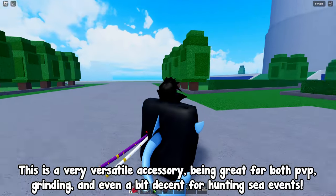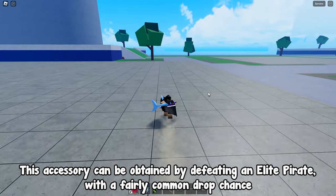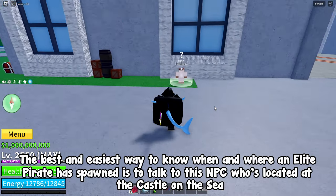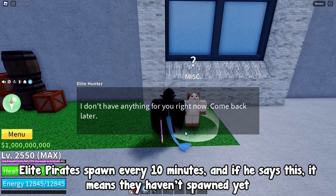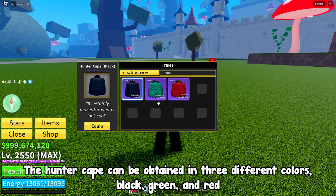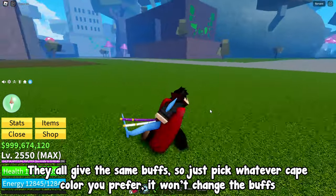For number 3 on the list, it's the Hunter Cape accessory. This is a very versatile accessory, being great for both PvP, grinding, and even decent for sea events. It can be obtained by defeating an Elite Pirate with a fairly common drop chance. Unlike bosses, Elite Pirates don't always spawn at the same location — they spawn at different islands in the third sea. The best way to know when and where one has spawned is to talk to an NPC located at the Castle on the Sea island. Elite Pirates spawn every 10 minutes. The Hunter Cape comes in three colors: black, green, and red.